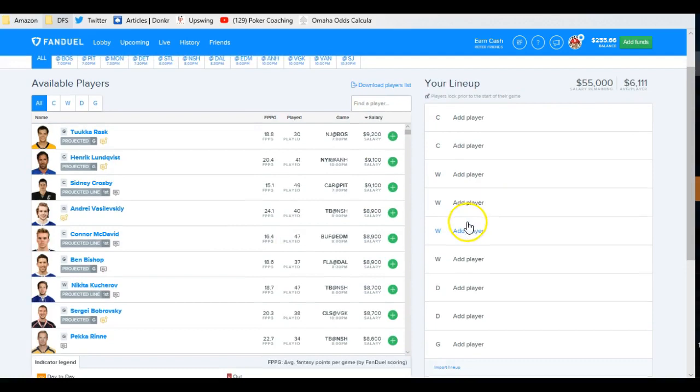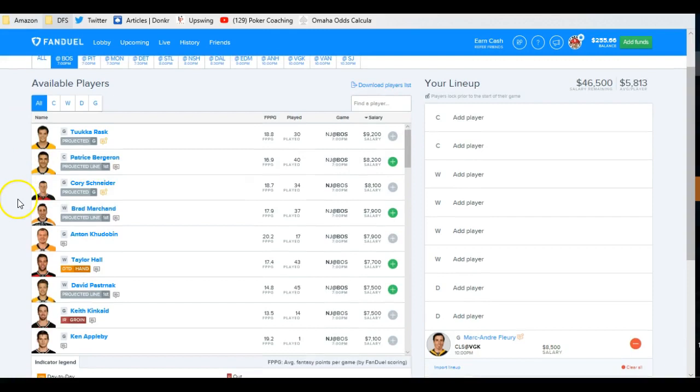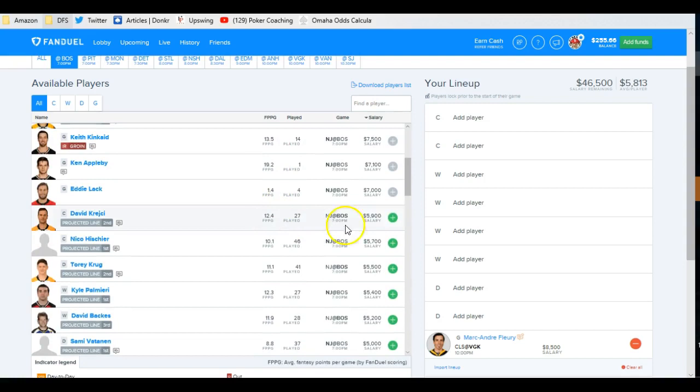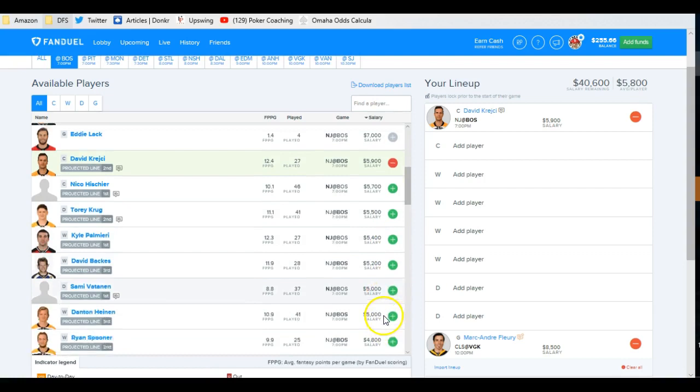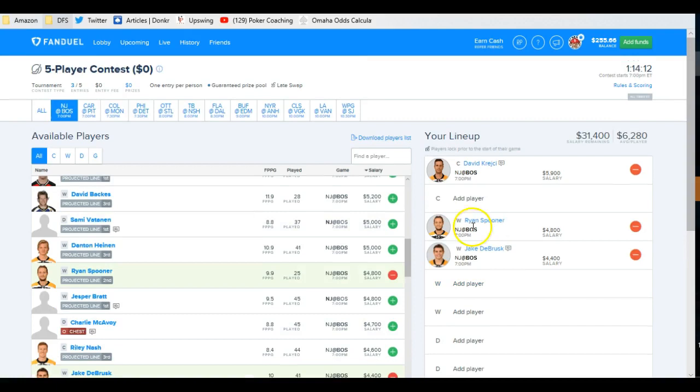Let's say I wanted to go with Fleury tonight — this is just easier than starting with stacks. And let's say I really like the Boston stack, but I'm going to get sneaky and not do the Boston first line. I'm going to do the Boston second line. So I come down here and take Grzelcyk, Spooner, and Debrusk. Very affordable.